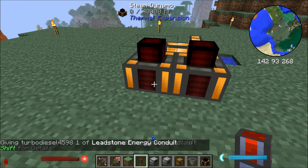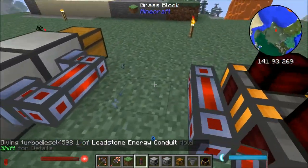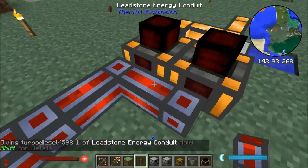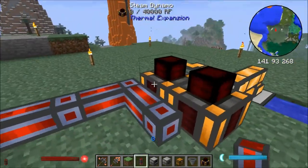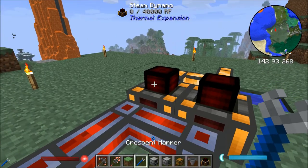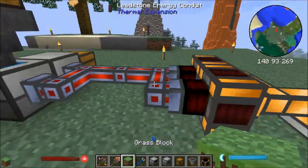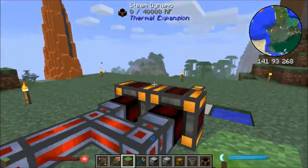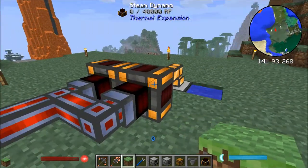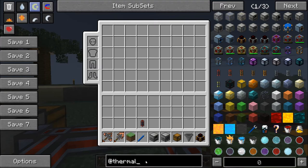For now we'll just use the basic leadstone energy conduits and place them down. You can see here that the dynamos are not actually attached to the conduits yet, so we're going to pull out our crescent hammer and just right click to change their siding. But because we're producing a little bit more power than we need, and we're also going to run out of coal at some point, we definitely need a way to store some internal storage — we're going to need some sort of battery to keep a little bit of power for when we run out of coal.